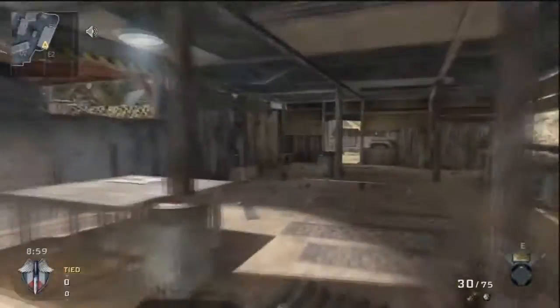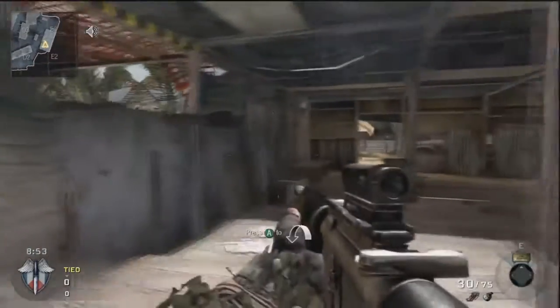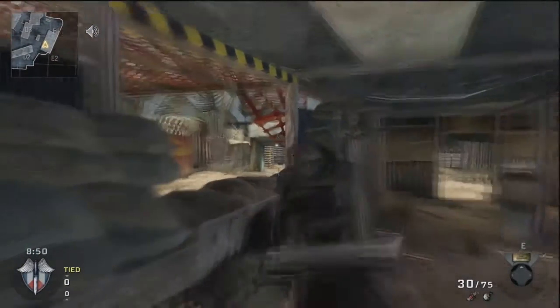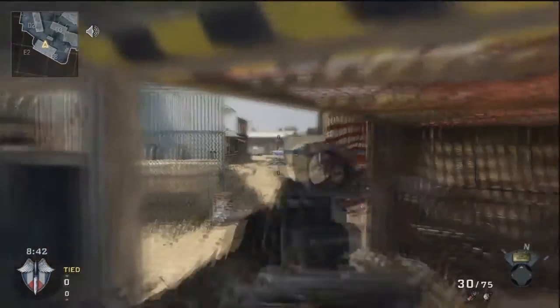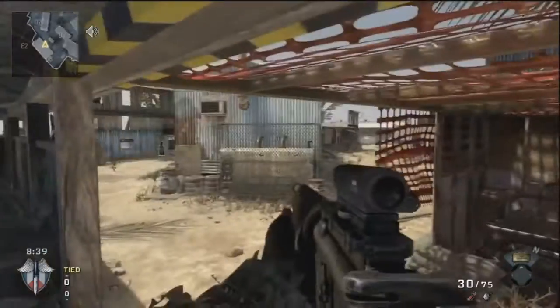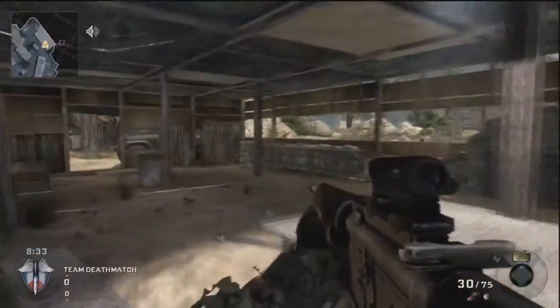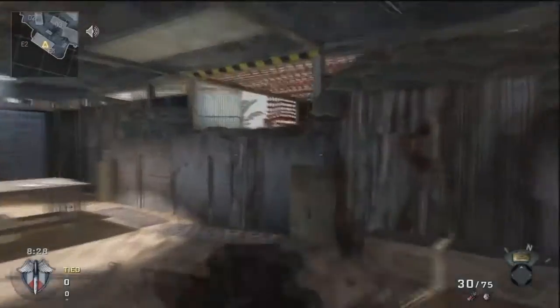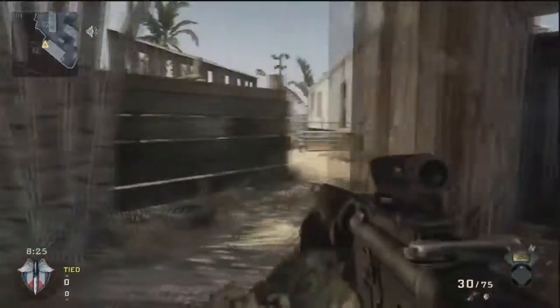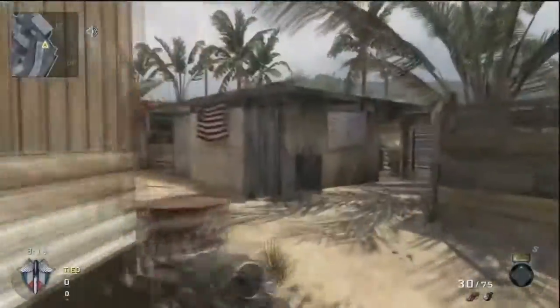Inside this building, you can jump up here and see down that tunnel a little bit — that works pretty well. You can also jump up into here, but your whole body is exposed so it's not a great spot; you might catch some people off guard though. Also, if you're in this building and you're going to run out that door, you can jump to see if there's anybody over there — it gives you a little heads up.